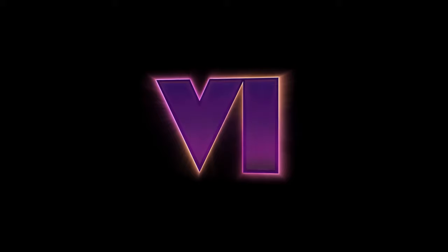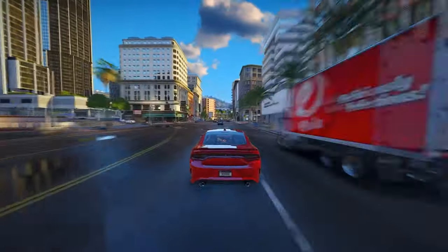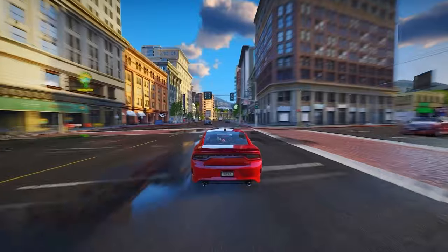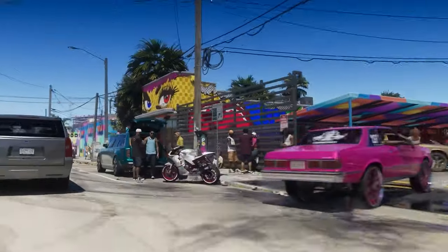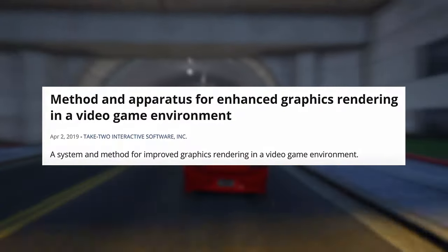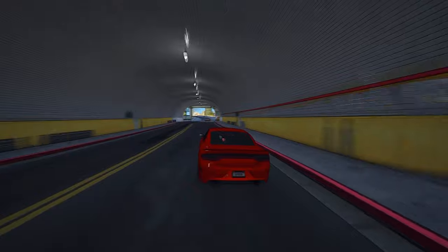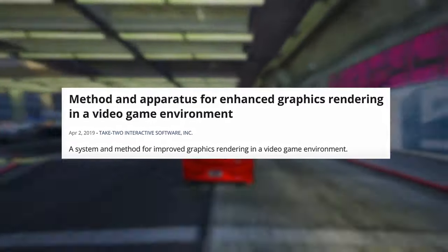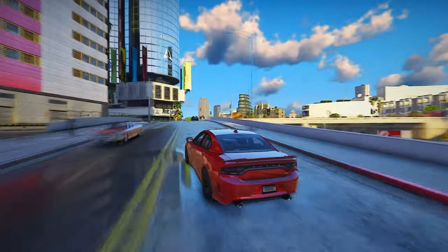We're diving into an upcoming terrain system in GTA 6, brought to you by Rockstar Games. Additionally, we'll explore some cool graphics enhancements like ambient occlusion, global illumination, and material tinting slated for the next GTA. The scoop comes straight from an official patent filed by Take-Two Interactive, Rockstar's parent company. Let's check out the patent titled 'Method and Apparatus for Enhanced Graphics Rendering in a Video Game Environment.'